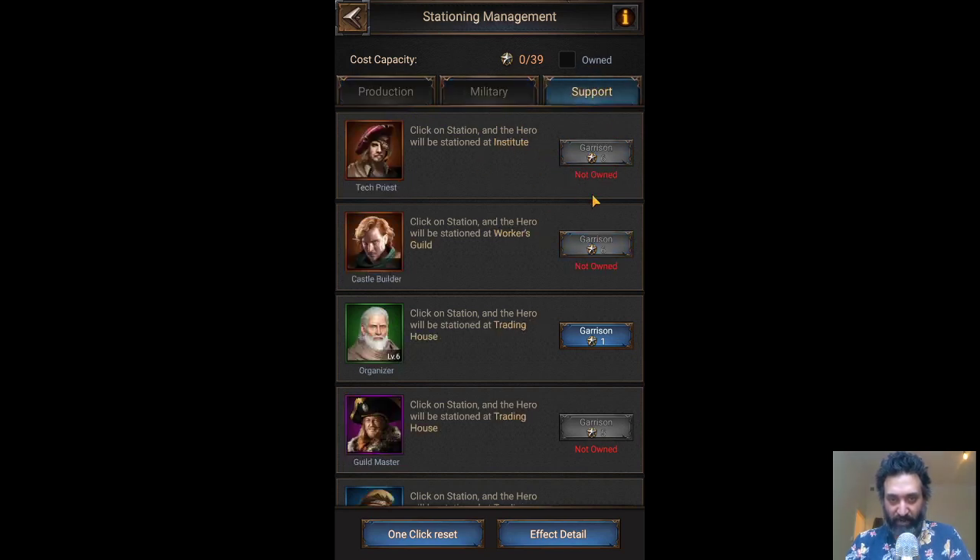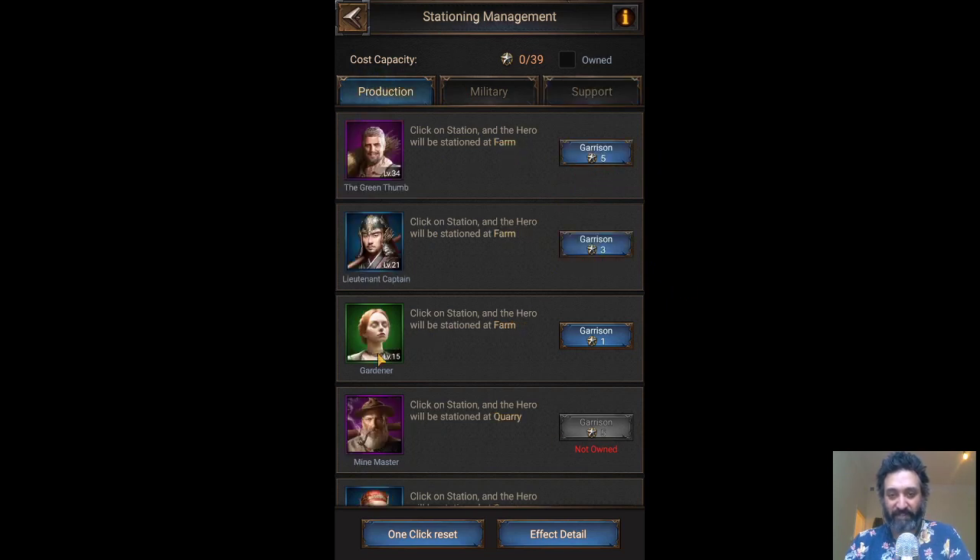If you look at the top here, it's going to tell you where and who to station for production, military, and support. It will show you the ones you don't have. I wish I had the Tech Briefs, but I don't. I wish I had the Castle Builder — I do not have him. So basically you're just going to have to follow this as a guide. Every time you upgrade the building, you get more slots — I now have 39 slots, but I don't have enough heroes to fill them.